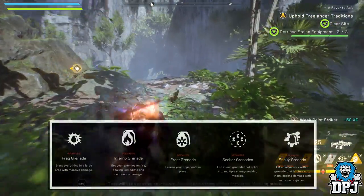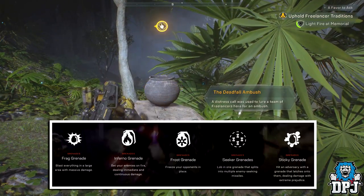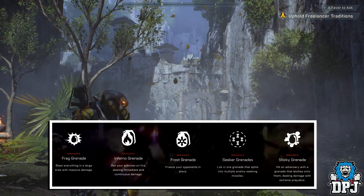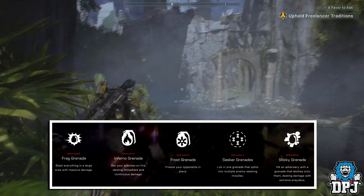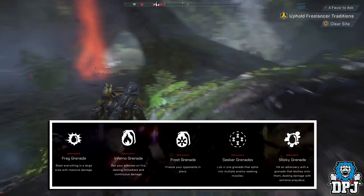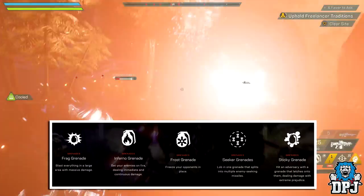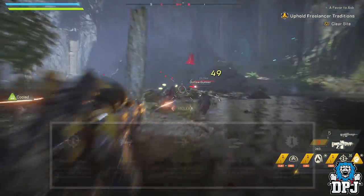The Ranger has a grenade ability bound to the left bumper, which can be upgraded. It starts with a frag grenade — blast everything in a large area with massive damage. Other options include: Infernal grenade, set enemies on fire dealing immediate and continuous damage; Frost grenade, freeze opponents in place; Seeker grenade, a grenade that splits into multiple homing missiles; and Sticker grenade, which latches onto an adversary dealing damage with extreme prejudice.